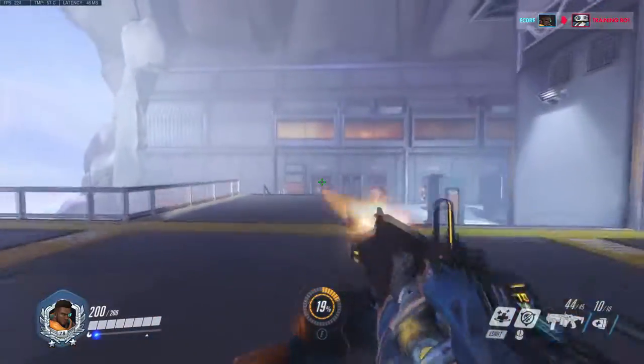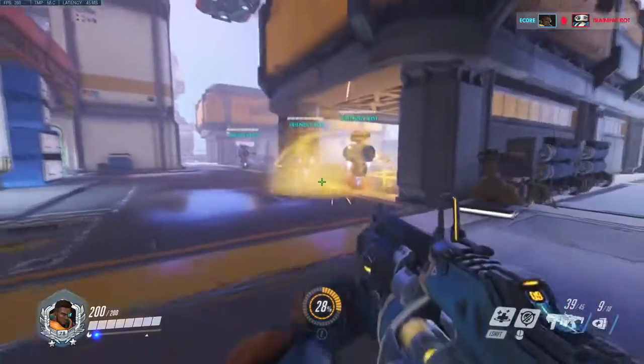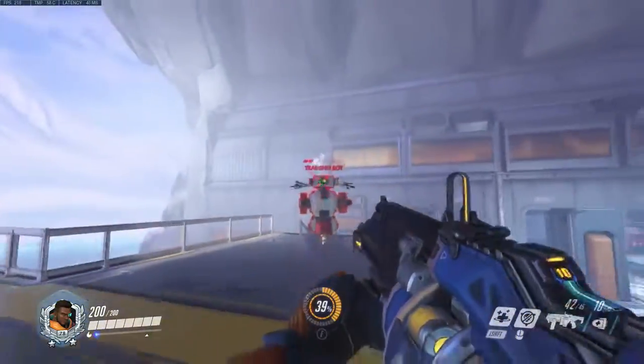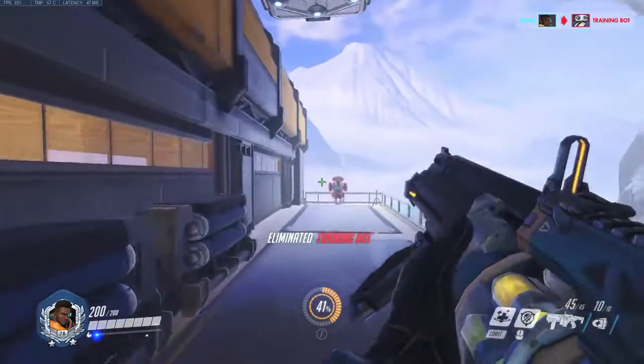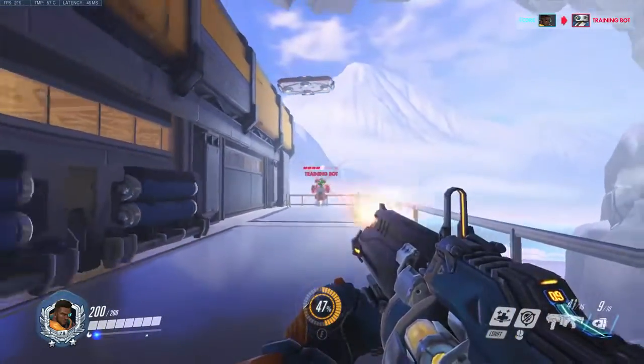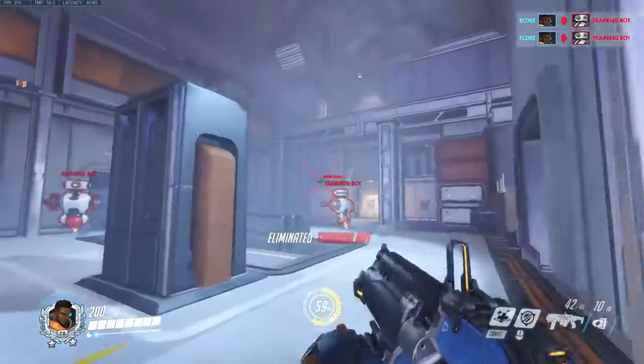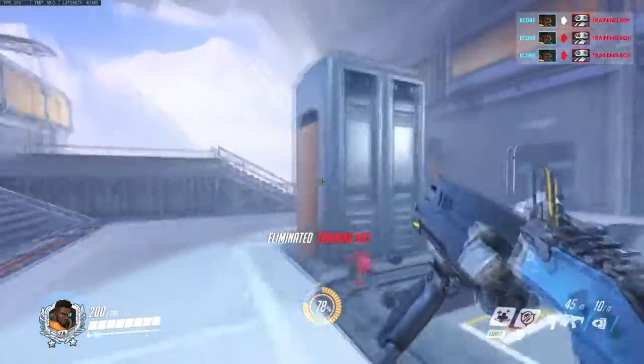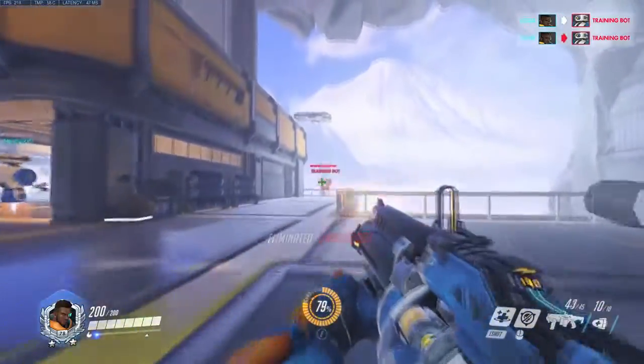I want to check my ultimate again. That's gonna be a bit OP for GOATS to be honest. So it's a burst weapon — that's pretty much it — but I need to know how this really works on Pharah from a hitscan standpoint.